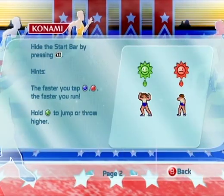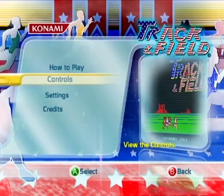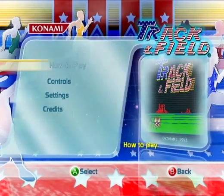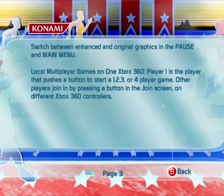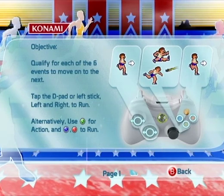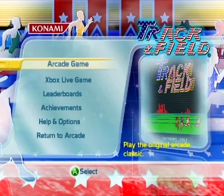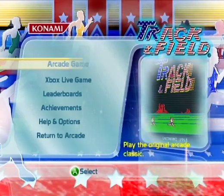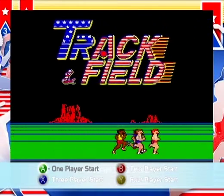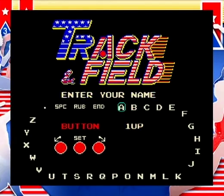How to play. There's supposed to be hold down the action button for something — where does that explain? It's not explained, is it? Hold A to jump or throw higher. Okay, so I have to hold down the action button to jump or throw higher. I'm sorry, that was a long setup, but I kind of — I haven't played this game before and I want to see how it works.